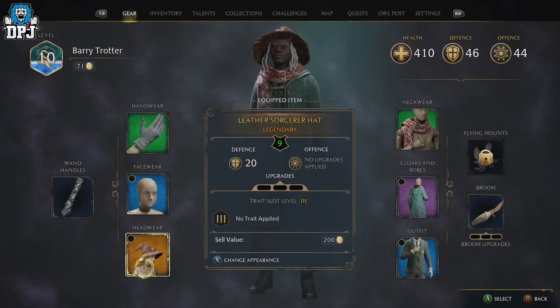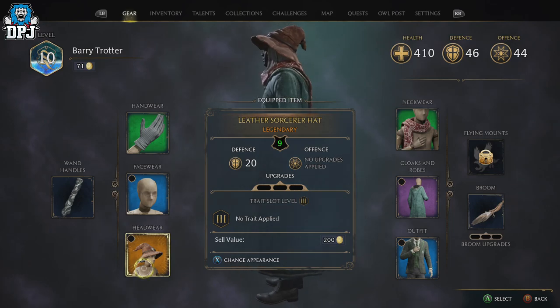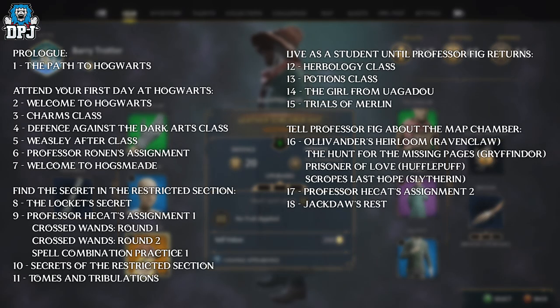This legendary hat, the Leather Sorcerer Hat, can be found within a chest within a quest line. The quest line is called Jackdaw's Rest and it's quite a few quests into the game. I wouldn't say it's crazy into the game, but it's one you won't want to miss. If you've already gone past this point, I'm pretty sure you can go back. But if you're yet to get here, you won't want to miss this.